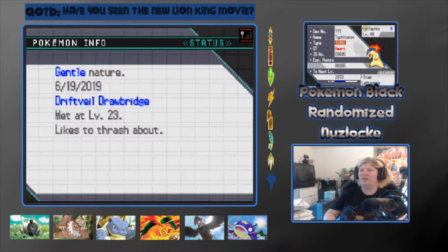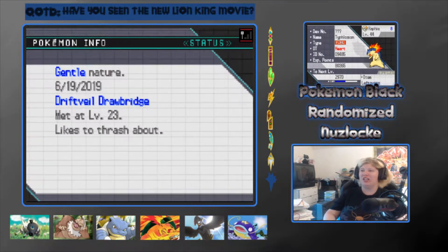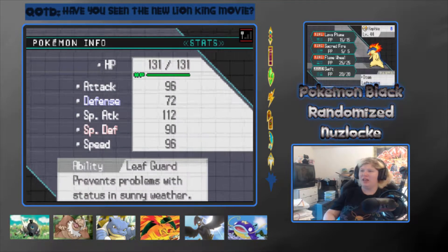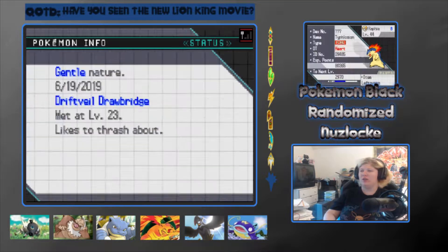First off, we got Raffi at level 44 — the Typhlosion — holding the Leftovers, has a Gentle nature and likes to thrash about. Has the Leaf Guard ability and has Lava Plume, Sacred Fire, Flame Wheel, and Swift.